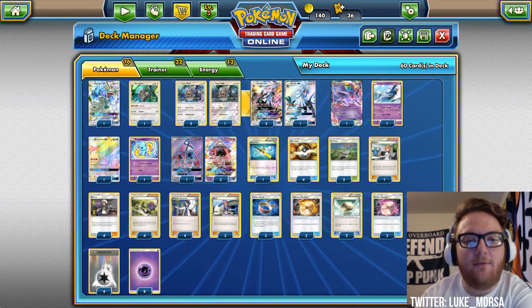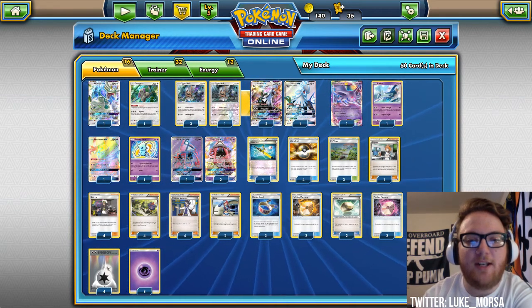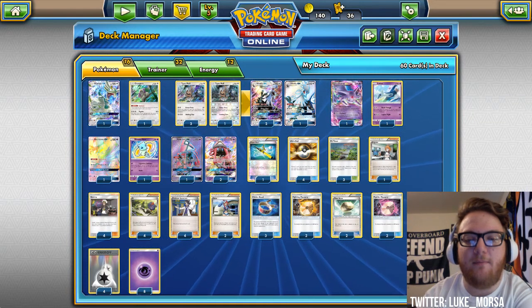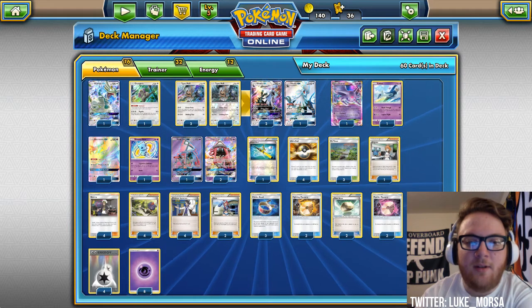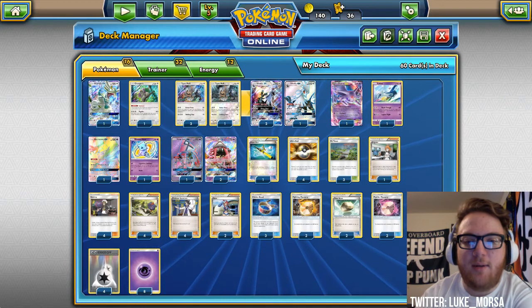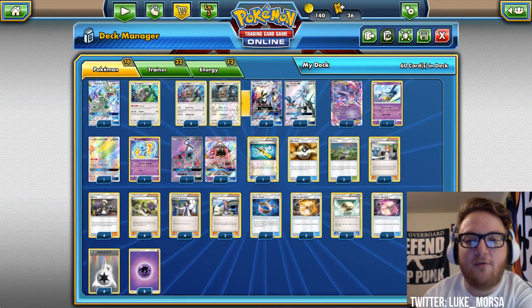Four N and four Sycamore, pretty standard. We're playing two Skyla so we can get the Potown or the Memories in a pinch. Three Choice Band, two Fighting Memory, two Float Stone, and two Psychic Memory.